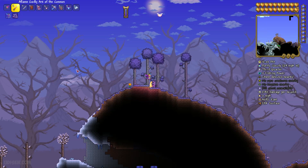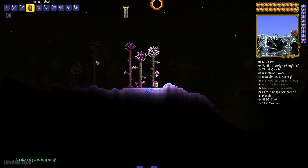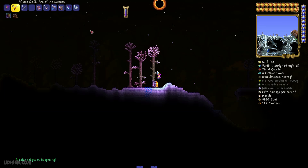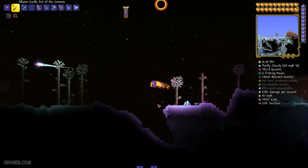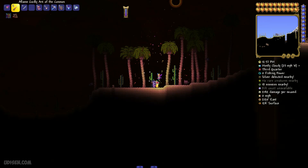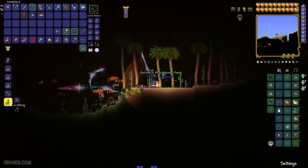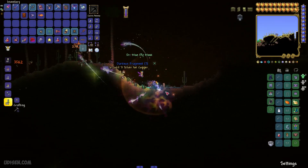Now wait for daytime, or wait to summon the Solar Eclipse event. I personally prefer to summon it using the Solar Tablet because all the summon items are totally infinite in Calamity mode, so it is useful to use summon items. Why is the Solar Eclipse event not beginning? Finally, mobs arrive. And as you can see, now they drop a lot of new materials, sometimes.